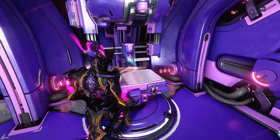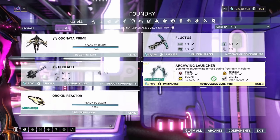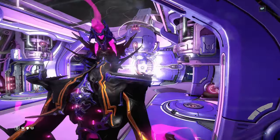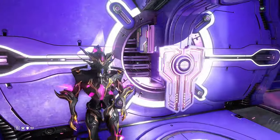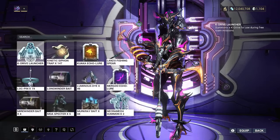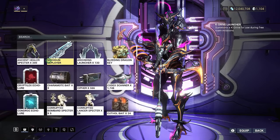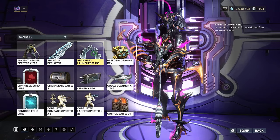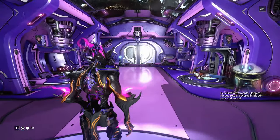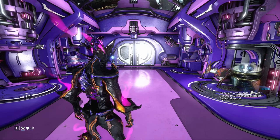After you have all those resources, go to your foundry and craft the Archwing launcher. It only takes 30 minutes to craft, which is pretty nice. Then go to your gear wheel in your arsenal and equip the Archwing launcher. If you're on PC, I suggest putting a hotkey on it that's easy to reach since you'll use it all the time. Otherwise, put it in the first slot on your gear wheel so it's always the first thing pulled up.